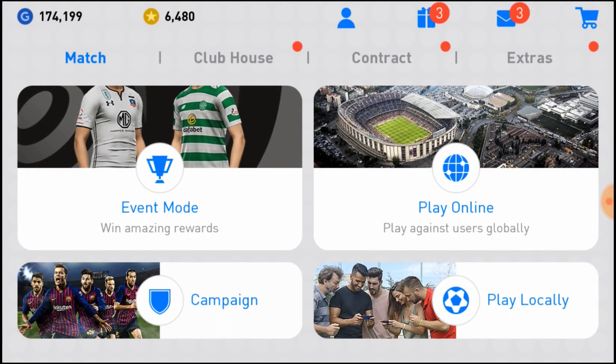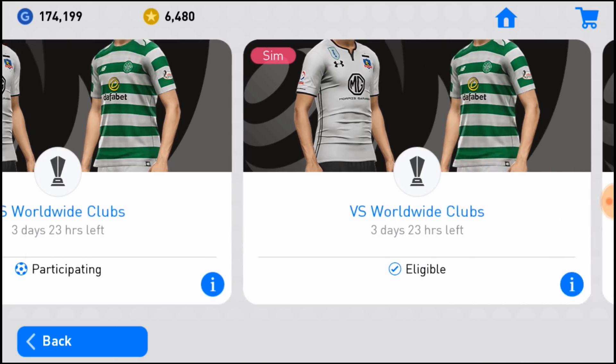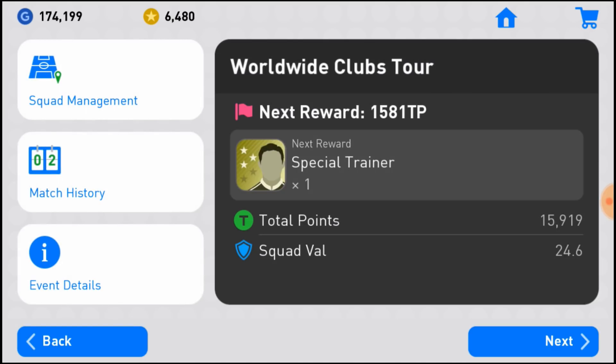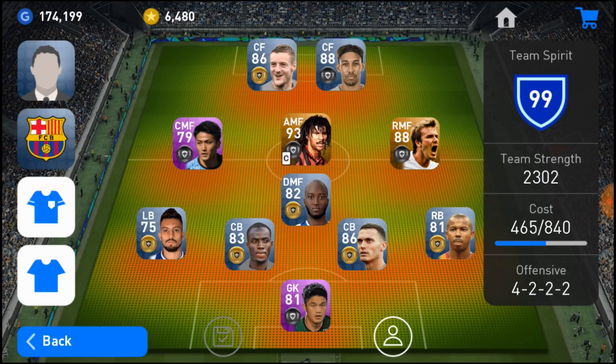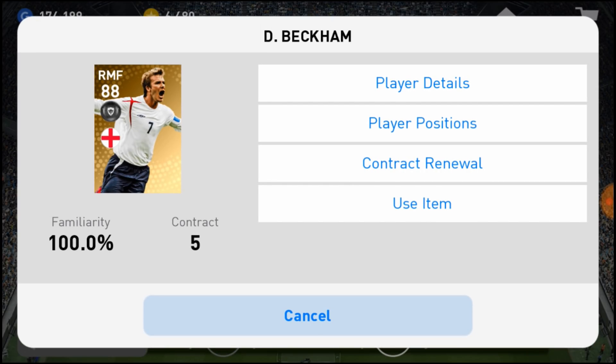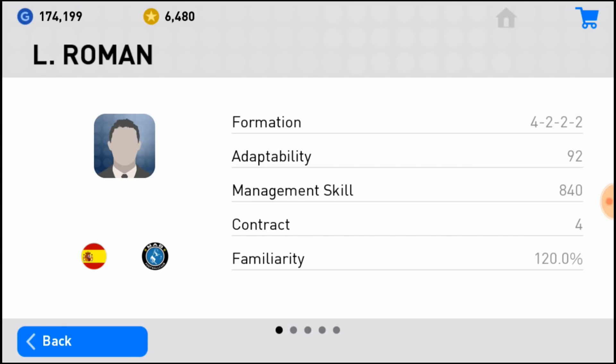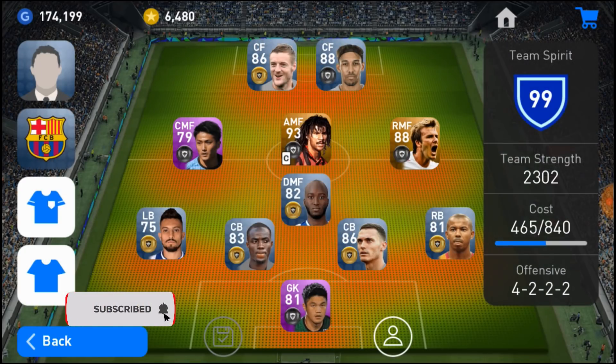I'm going to show you this trick in the Superstar Level and also in the Tour Point Event, because the Tour Point Event is the best event — there you're getting some really good trainers, some packs, and also a really good amount of GPs. So let's go to the Tour Point Event. As you can see, I have 15,990 Tour Points. Let's go to Squad Management — Beckham's contract is 5 and the Manager contract is 4.